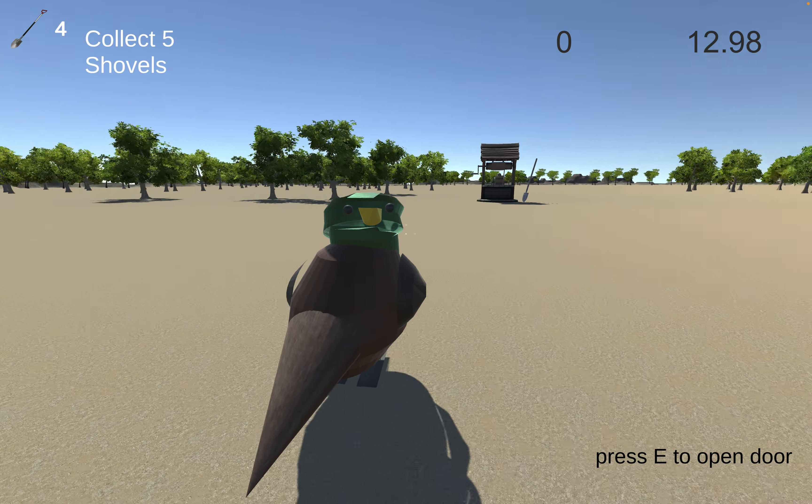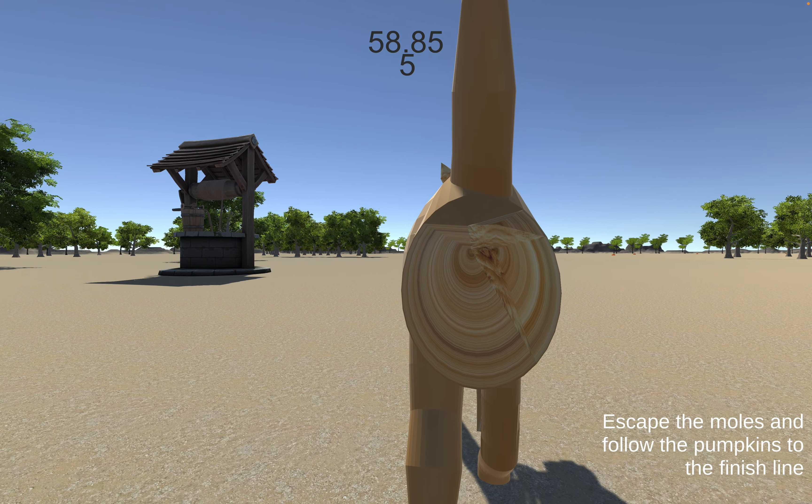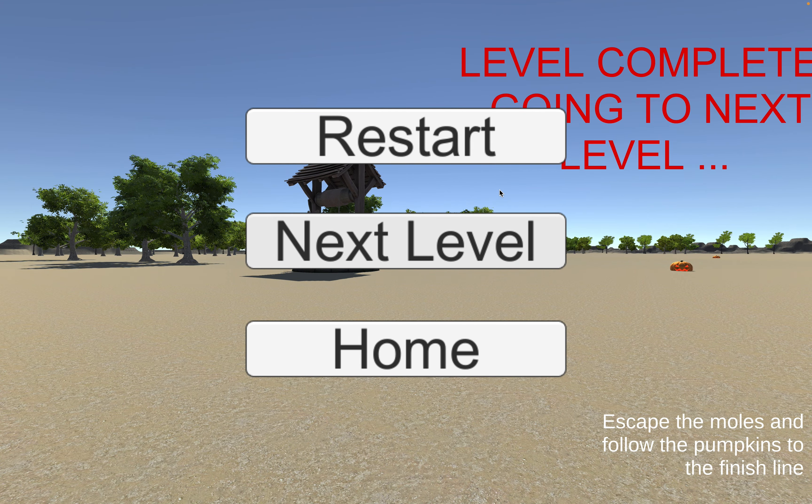This is using a first-person controller. I set the camera to be farther away so you can actually see it. Once I get this, it's going to automatically pop me up here, and I'm going to let it kill me so I can explain a little bit more. This level uses a script for the finish line, which you'll see at the end. The point of this level is to escape the mole and race to the finish line, which you can see to the left. There is a known issue with the kill player script — it pops up 'level complete, going to next level,' which is not correct, but it is fixed on the next level.